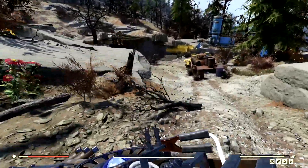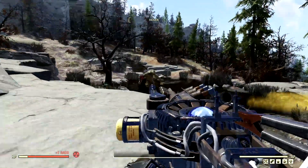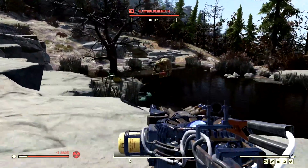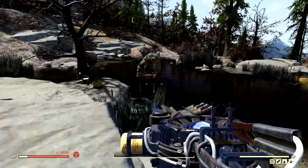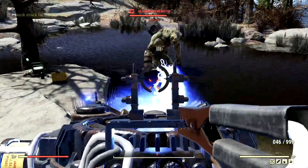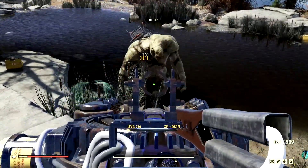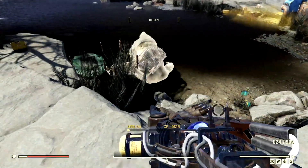Now to begin our demonstrations with our all-powerful Tesla Rifle and build, we've made our way over to the one, the only, the level 100 glowing behemoth that goes by the name Lancelot. We're going to start by shooting him in the legs, so hopefully we can cripple him. Fantastic — just eat my electricity — and he's dead.